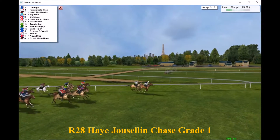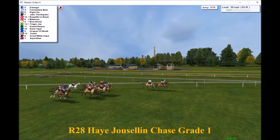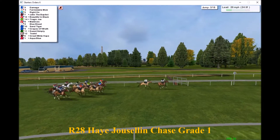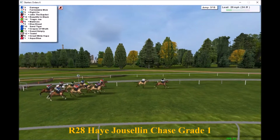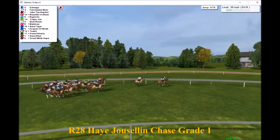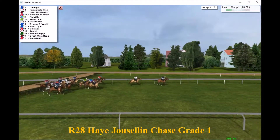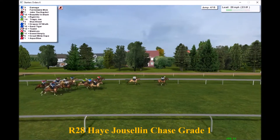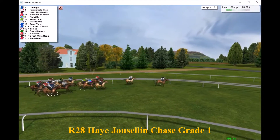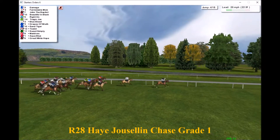Damage and Formidable Mick are about four lengths clear of the main pack, which is pretty tightly grouped. Beautiful in Black is in red on the rail, the one in light blue is Right On, and with the yellow cap next to that is John the Baptist in black and red hoops. Tragic Joe is in the green and yellow hoops, then comes Sand Tiger and Grapes of Wrath. The nearest grey to us is the back marker Aqua Blue, and on the inside is Great White Hope.